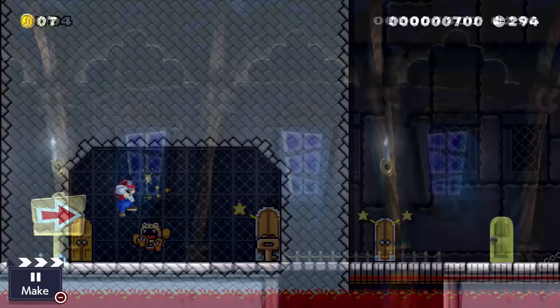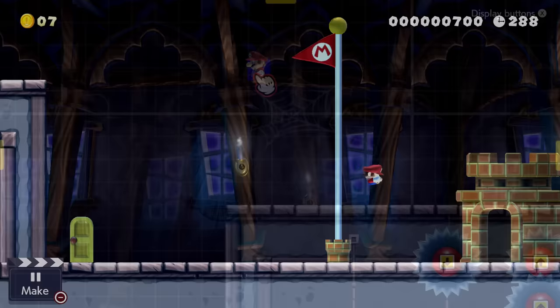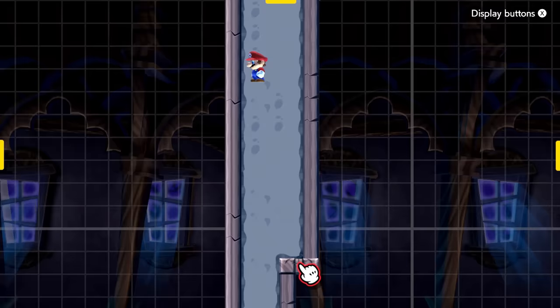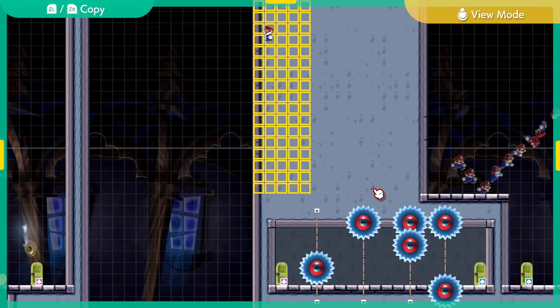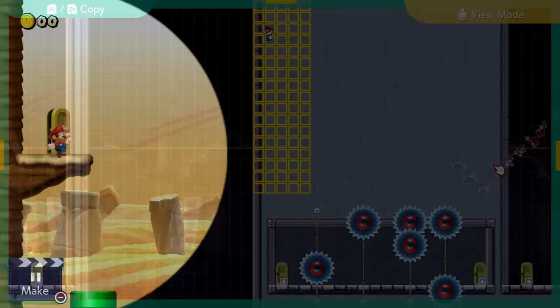This doesn't just go for low ceilings, but low walls as well. There's almost never a situation where having a low wall would be better than having one go all the way up to the top of the screen, so just make it go all the way up, or at least to a ceiling. These two are by far the most common cheesable moments I see in levels, and they're also the two with the easiest solutions. Just don't be lazy and make sure that the player will not be able to skip over segments. There's no such thing as having a wall go too high up, except in maybe some very specific circumstances.